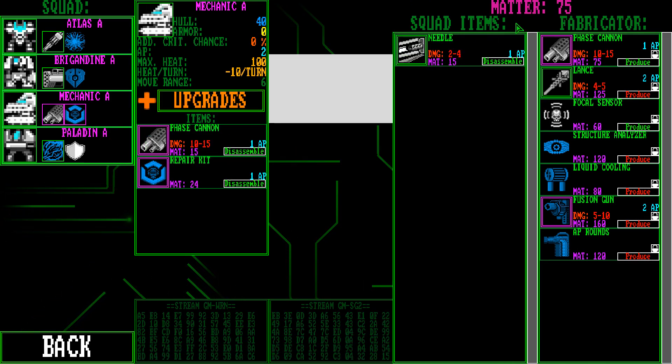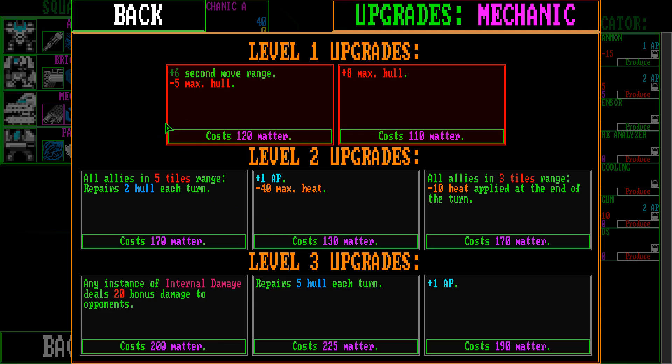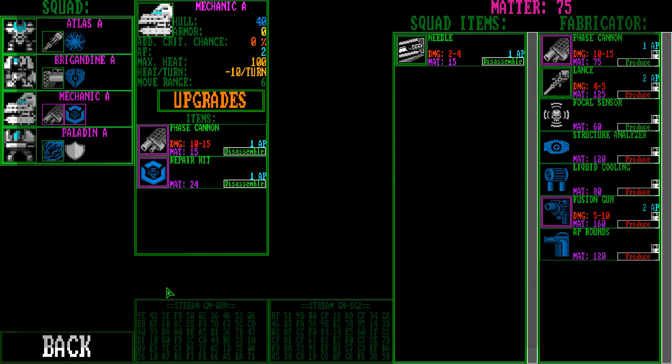There we go — he's a little bit cooler. Now we've got 75 Matter left over. We're going to save that for the next mission. We could spend a few on upgrades if someone had some cheap upgrades, but let's just play the game.